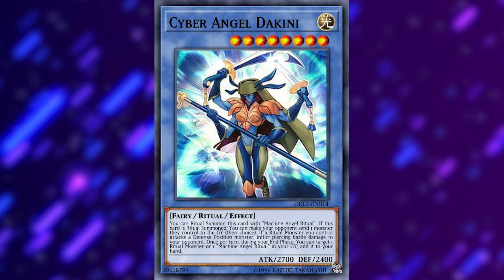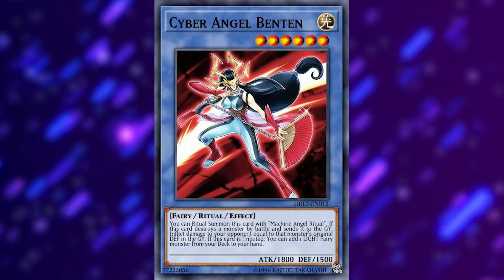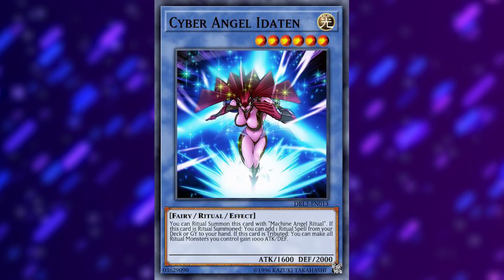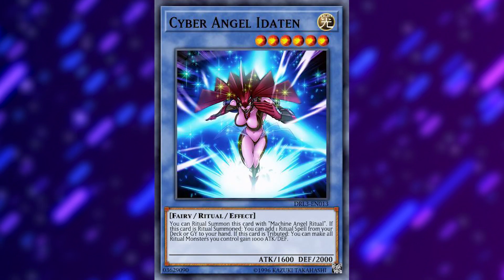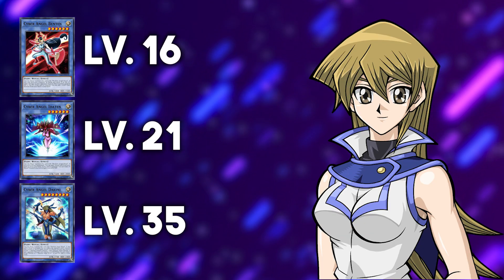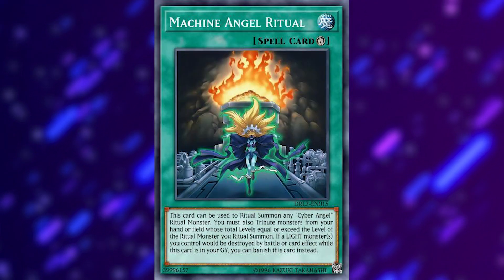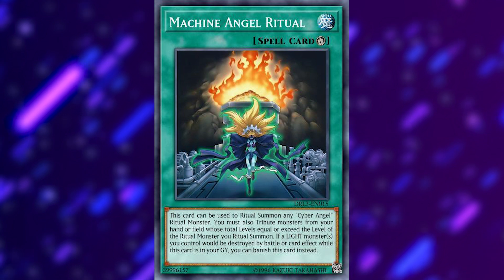Cyber Angel is a pretty nice archetype because it's almost entirely free to play. Dakini, Benson, and Editen are all ritual monsters in the archetype that see play, and they are all available through Alexis Rhodes — either her level-ups or drop rewards — and also available with tickets. Same goes for Machine Engine Ritual, an archetypal ritual spell that is currently limited to two.